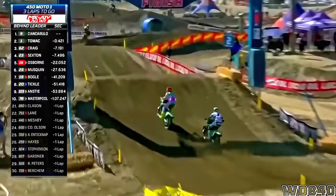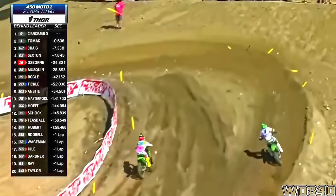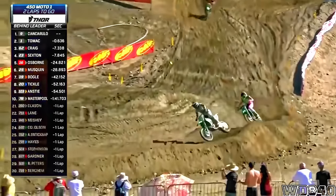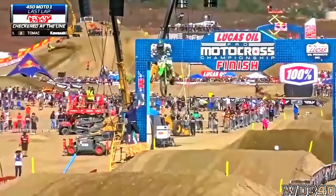Cicerello's got to stay low, get the power to the ground. Because watch Eli — he's going to try and make it happen. Tomac going to go the long way around here. These lines converge, and Tomac finally has the blue. What team tactics. Eli Tomac wins.